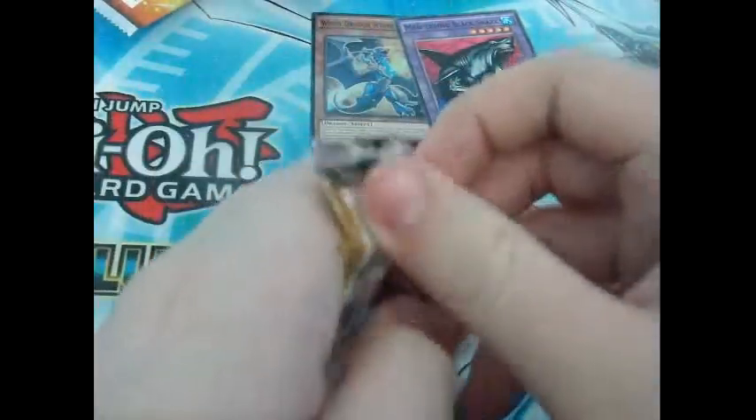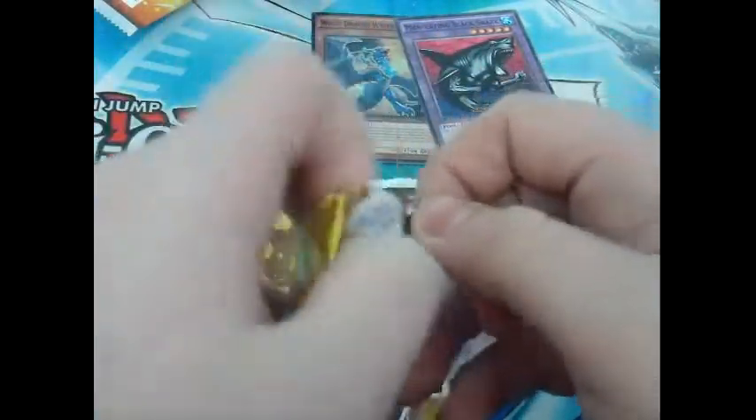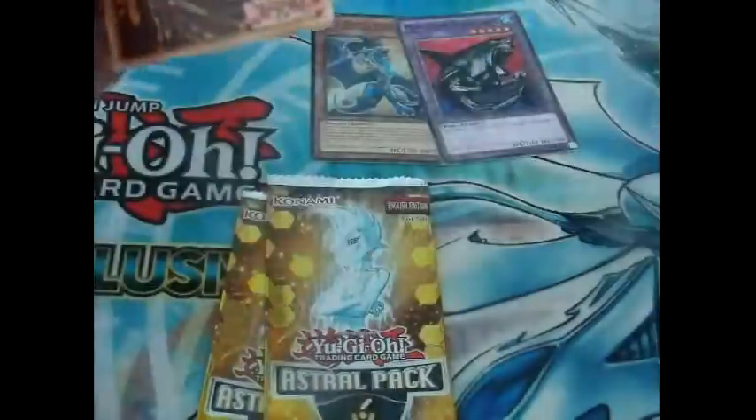Next pack. Come on, let's see an ultimate rare in this. Let's see a lovely ult in one of these Astral Packs. Maybe even another short print would be nice. Ok, next pack.